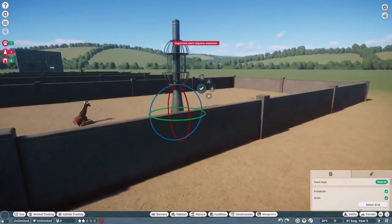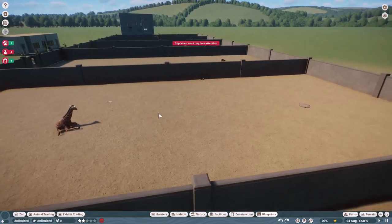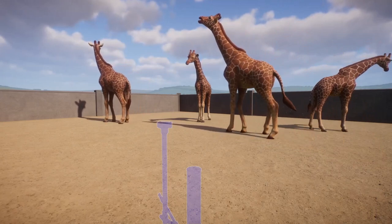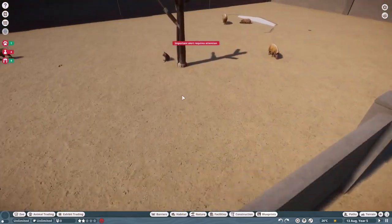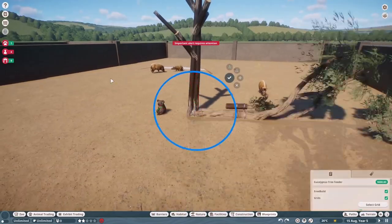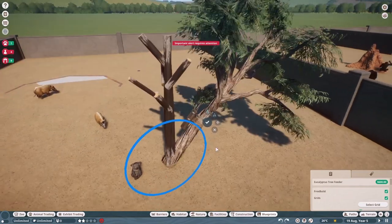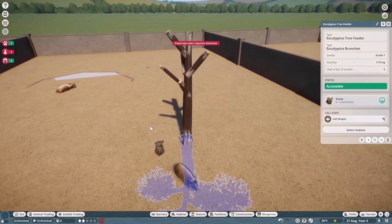So if you want to make a null object, you kind of have to look at how the animals actually use the object, look at the object itself, and use its shape and the way the animals use it to make your custom object look as good as possible. The best example is probably the eucalyptus tree feeder — I used it as a base to trace over it with my own custom little tree, and the koala will use that properly.